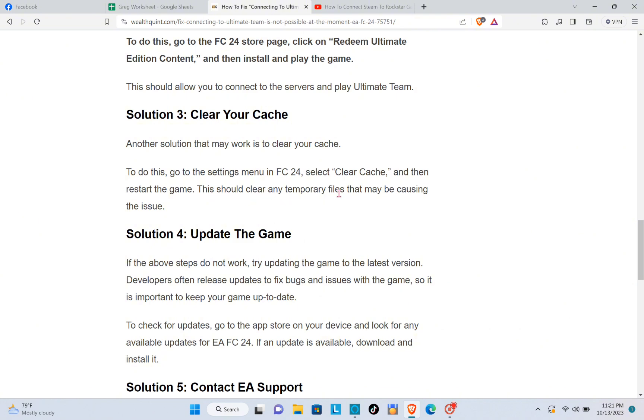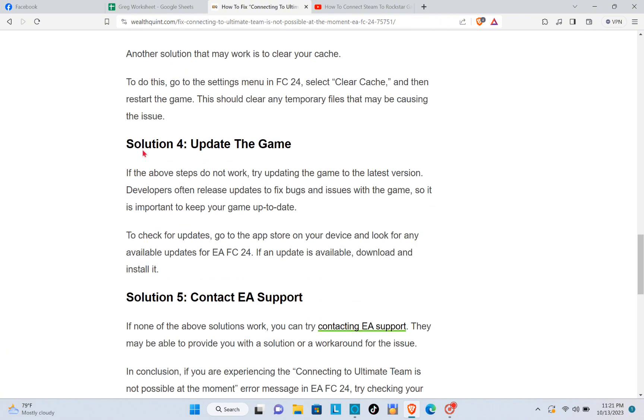The fourth solution is to update the game. If the above steps do not work, try updating the game to the latest version. Developers often release updates to fix bugs and issues, so it's important to keep your game up to date. To check for updates, go to the app store on your device and look for any available updates for EA FC 24. If an update is available, download and install it.